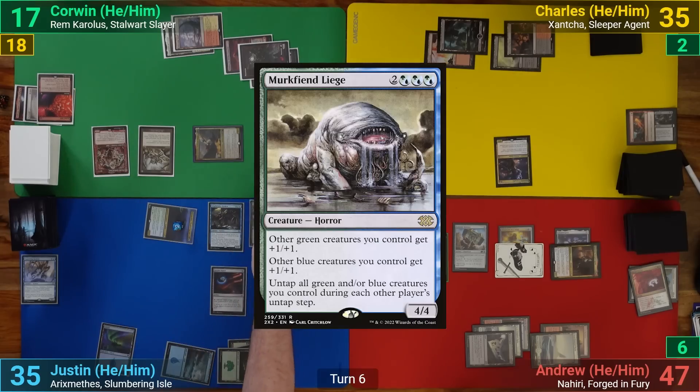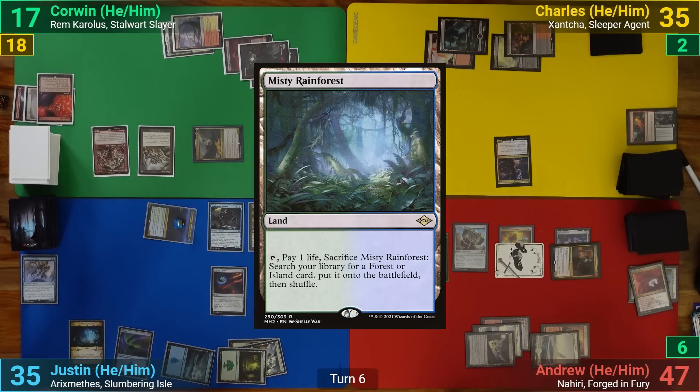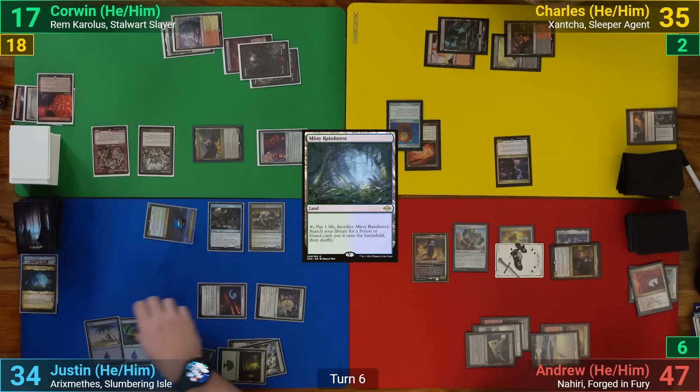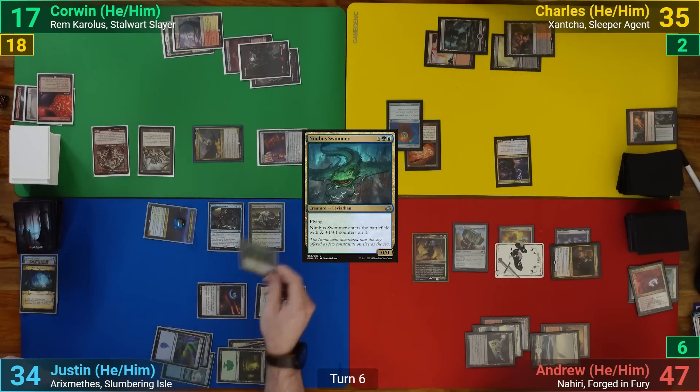Justin draws and plays an Arcane Signet, then casts Merciless Fiend Liege and plays Misty Rainforest, cracking it to find an Island. He then wraps up his turn casting Nimbus Swimmer, putting one into X — which removes the last counter from Rickethys, making it a creature.